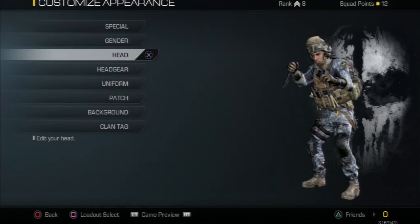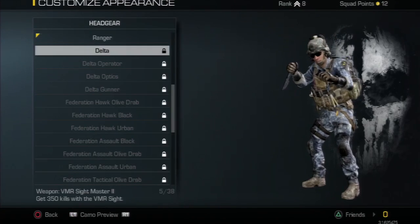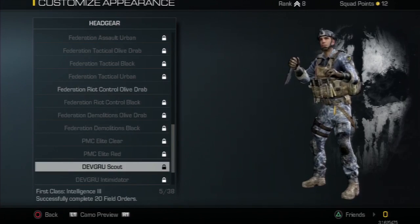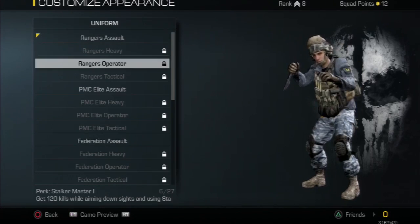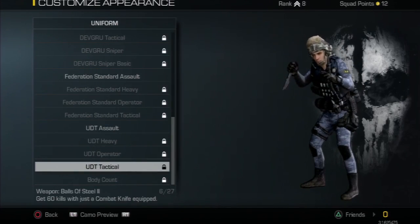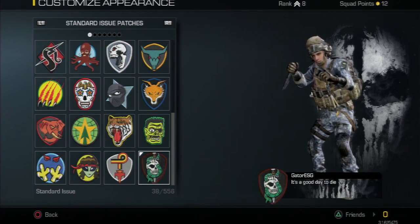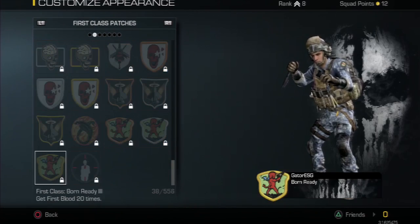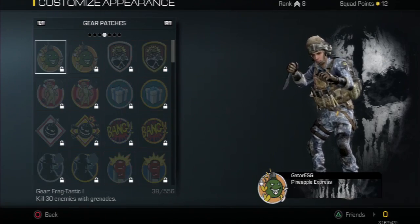What you can do is customize your Specialist — you can choose gender: male or female, and different types of heads that you have to unlock by doing certain things. There's also headgear, uniforms, and all the patches. Each patch has different categories: game modes, gear, and more.